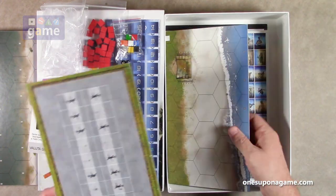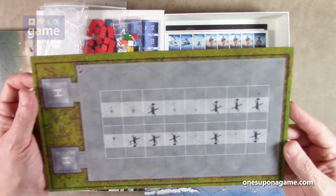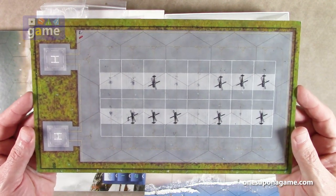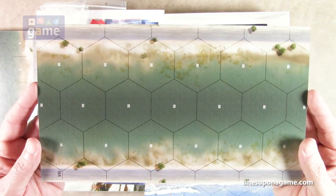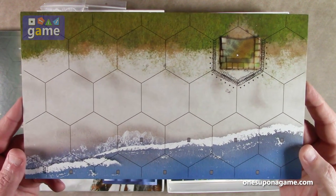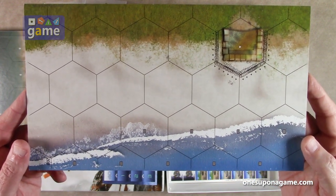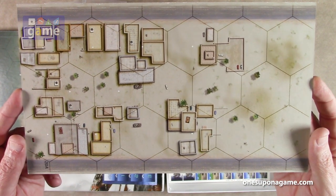Actually, there are 20 tiles total. Board 19 has a little airfield with helicopters and more river. Board 20 is a beachfront area with a little warehouse district.